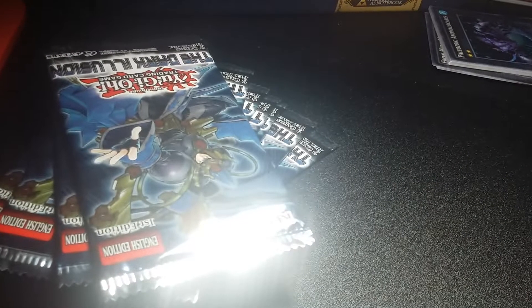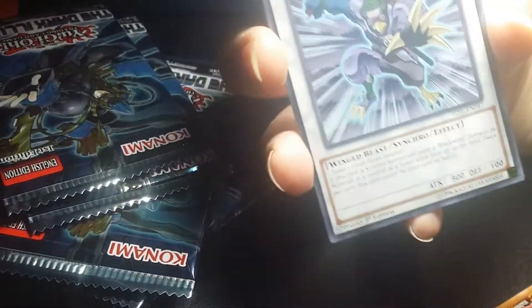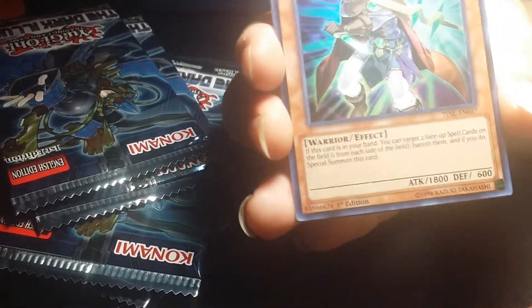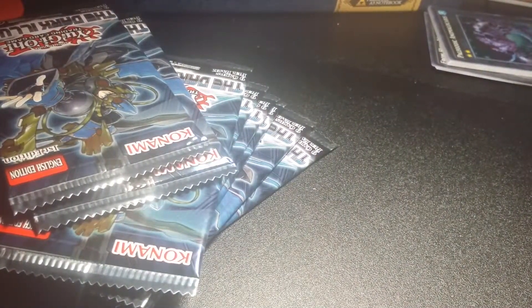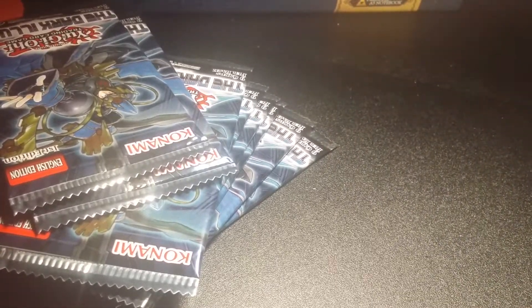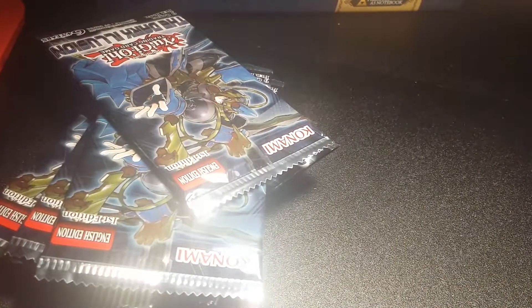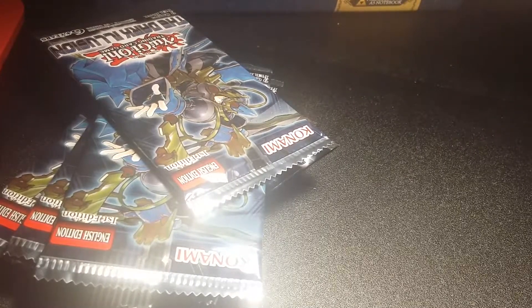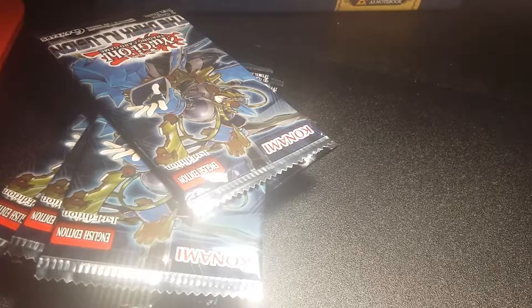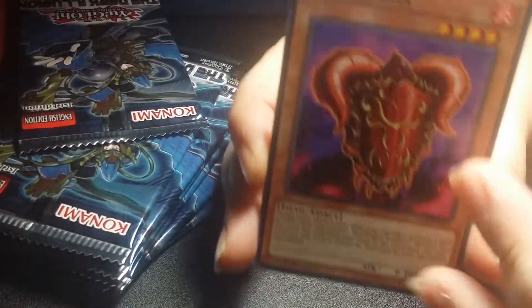Again, guys, this is gonna be part one. Oh, Playmaker Oak holo. So that's just three packs in. So far it's just been supers.